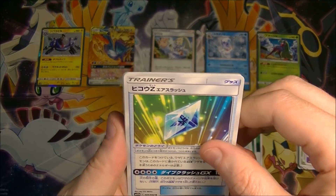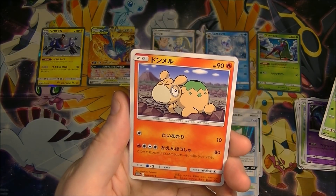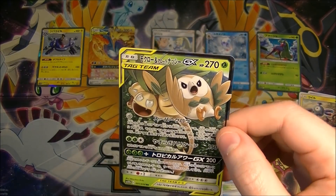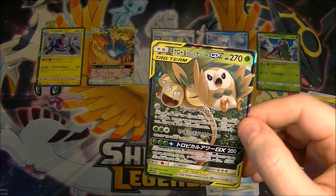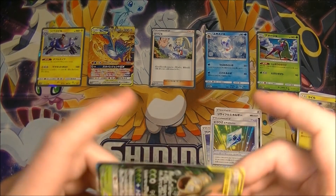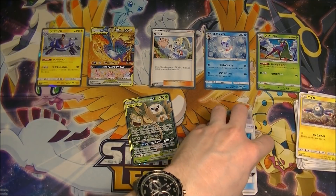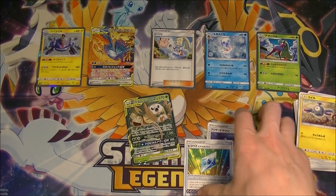Oh — there is something shiny in this last pack. Let's see what it is... to be honest, this might be a secret rare. I think it might be. No, it was just a GX — but still, I thought I could see some texturing on the edge. But still, that's very good. So the split box, for once, treated us well. We got two GXs — I thought I could see the tag team symbol on the edge and then I thought I could see texturing, so I was like oh my gosh, it's going to be a full art tag team, but no, it wasn't. But still pretty good — we got the best GX, and the weirdest, funniest GX.